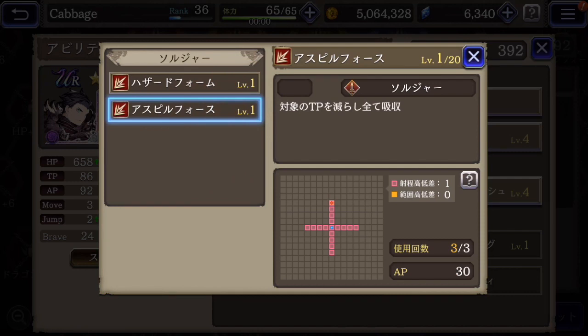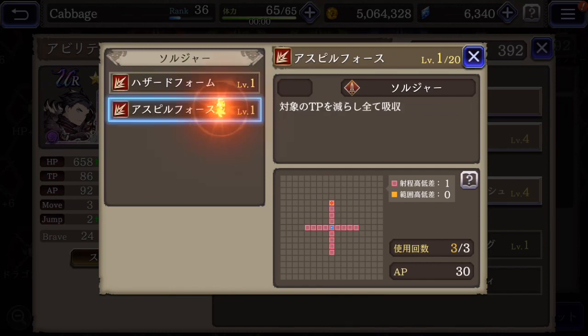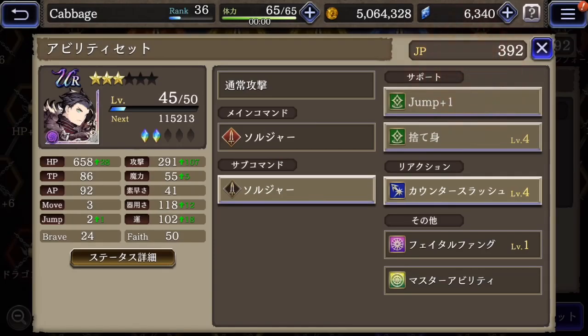These are always available to him. Here is the Hazard Form — this will raise his attack for three turns. And here's the Aspil Force — this is an attack which drains the enemy's TP, which is like MP or magic points in this game, maybe technical points or something.